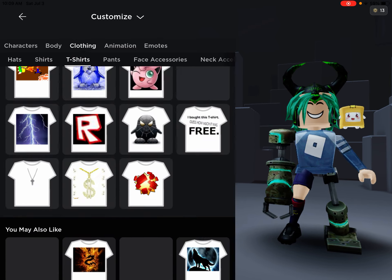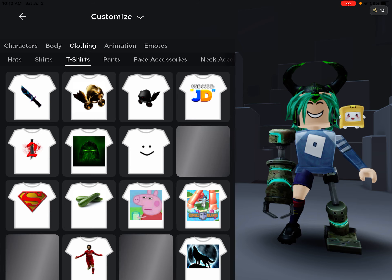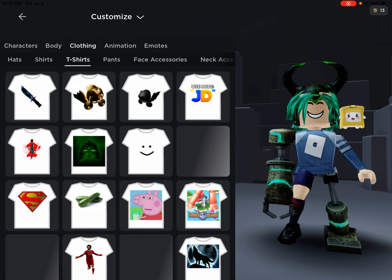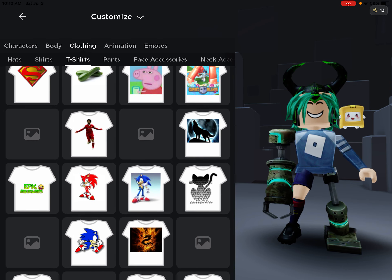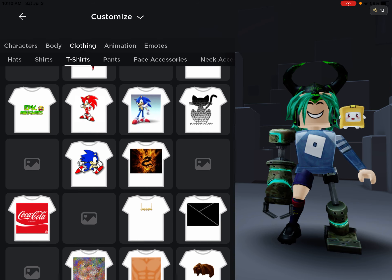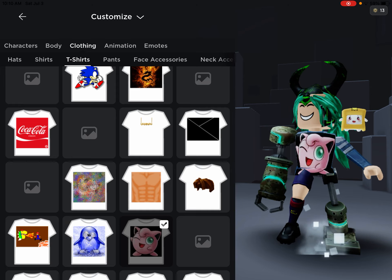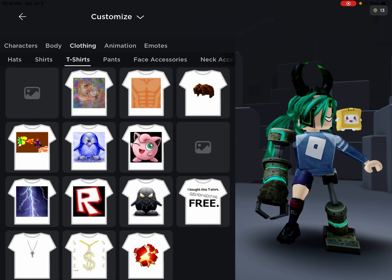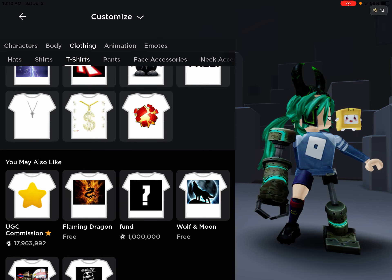Now we have to go with t-shirts, which I don't have many of — this could be good. Counting through: one, two, three... all the way to forty-three total t-shirt options.